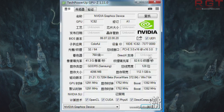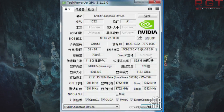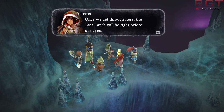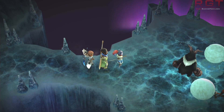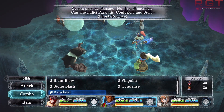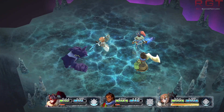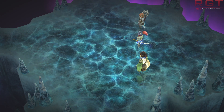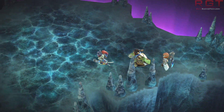If you're pretty familiar with the Pascal architecture, you should be scratching your head. The ROP count is most likely correct at 32, however the TMU count is most likely incorrect. What's probably happening is that GPU-Z is not properly recognizing the card and therefore is incorrectly reporting the total number of TMUs — the total is probably 48. It has 768 shaders or CUDA cores, and there are 128 CUDA cores per SM in the Pascal architecture. So you take 768, divide by 128, that gives you six — six times eight, because there are eight TMUs per SM — so six times eight equals 48.